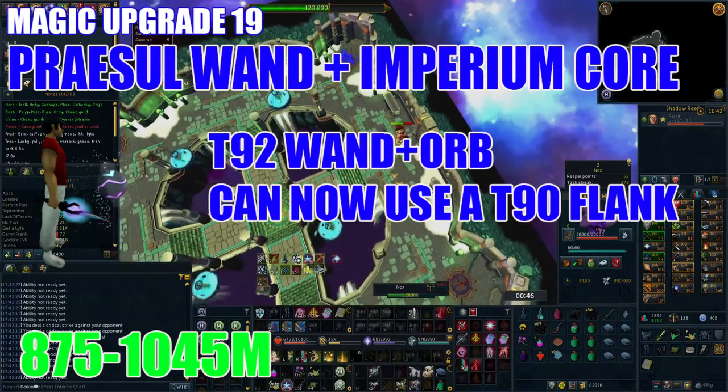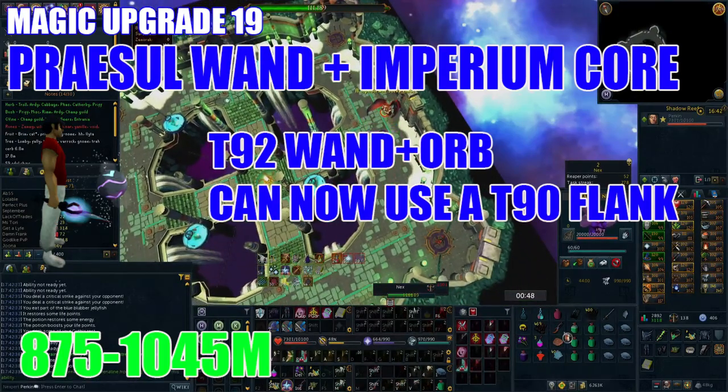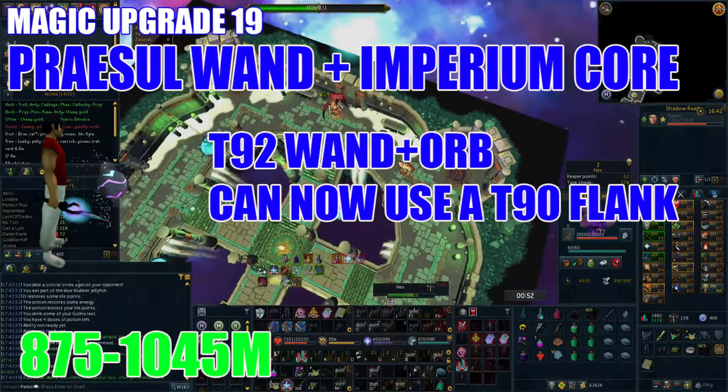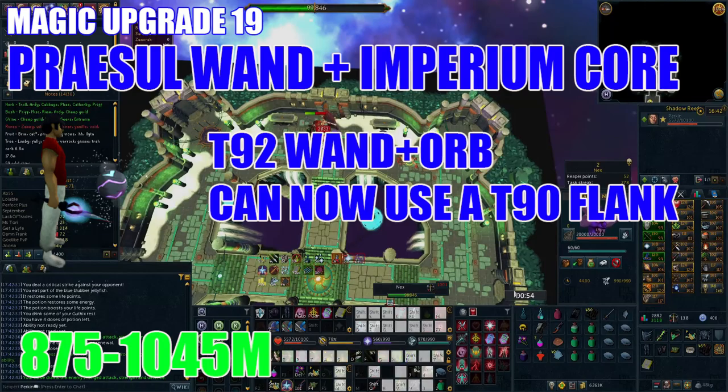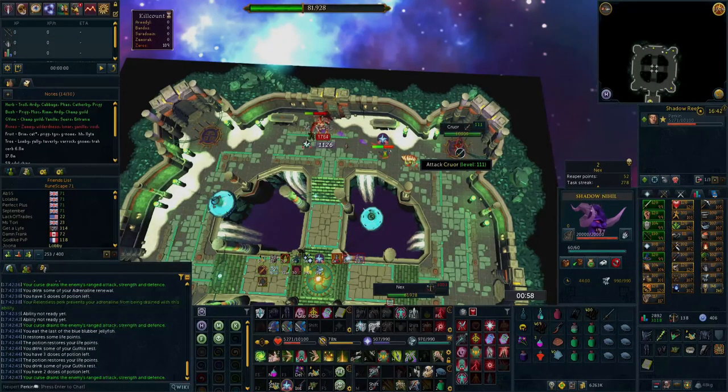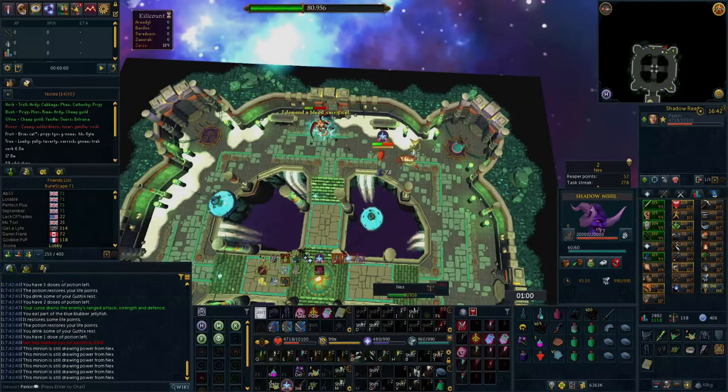Now it's time to upgrade your tier 90 wand and orb to a tier 92 Prazel Wand and Imperium Core. These offer tier 92 weapon damage and accuracy, setting you back between 875 million and 1.04 billion GP. This also unlocks the ability to use a tier 90 flanking switch, which we'll cover in a moment.